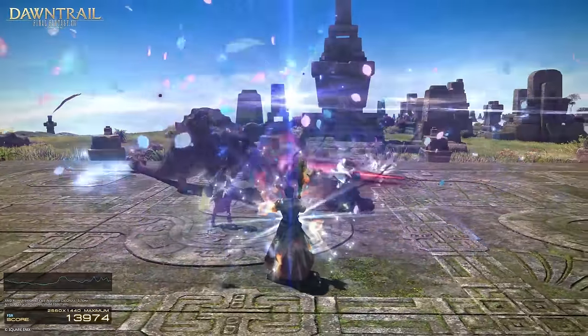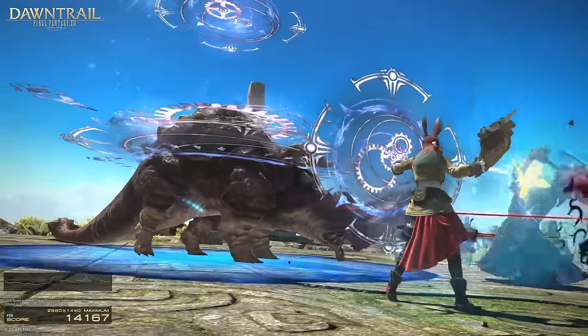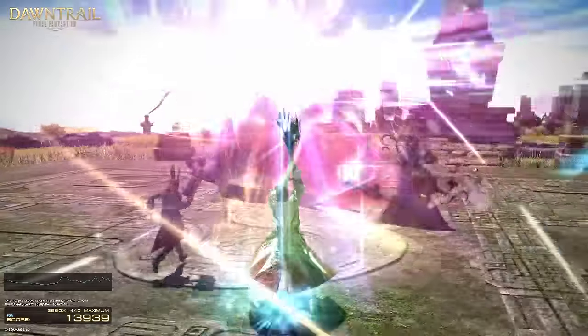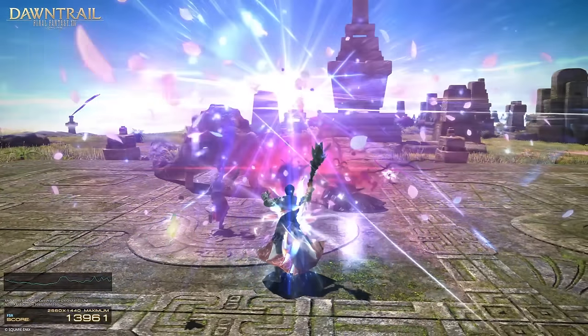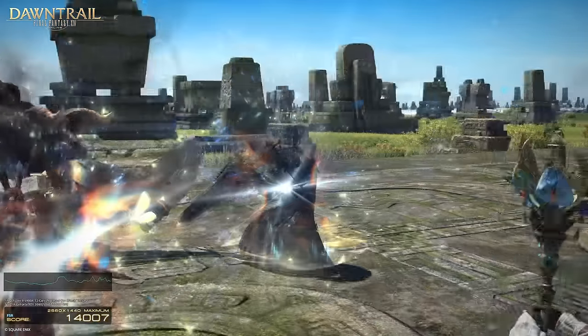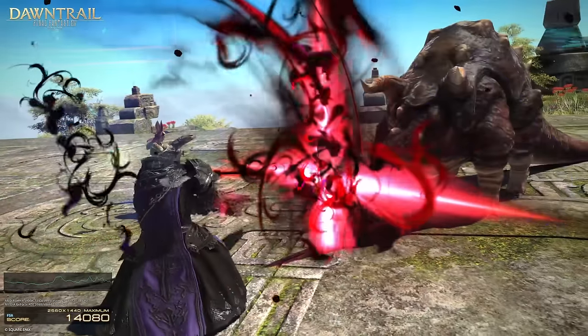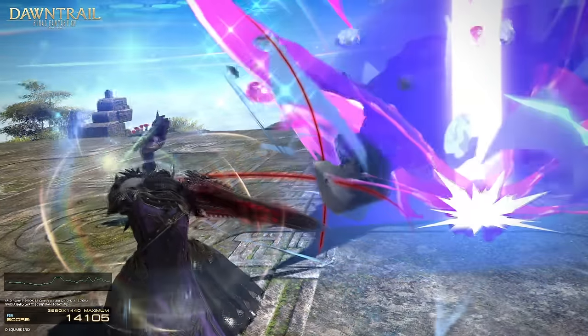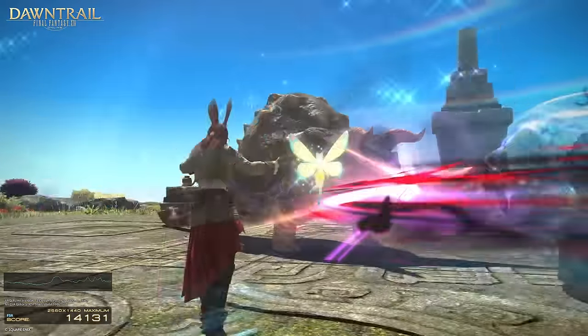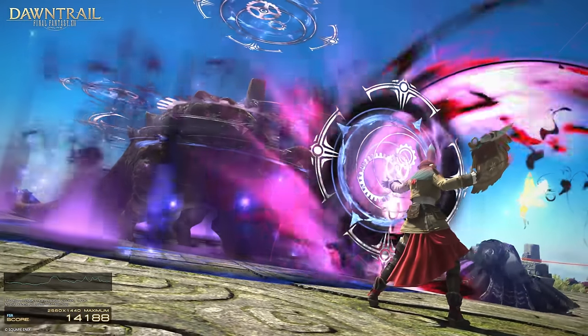Dark Knight is insane — I count at least three new animations. You can see them use Blood Weapon at a point, but then I can't identify these animations as any of the others. I'm assuming this is a post-Delirium super state where you get an upgraded version of your base combo. You can see the normal combo is still there earlier, so this isn't a linear upgrade. They also seem to be too hard-hitting as animations to be Edge of Shadow and Flood of Shadow upgrades.